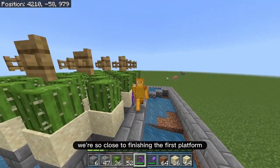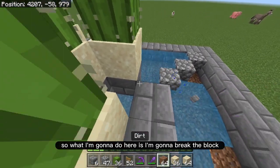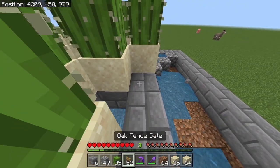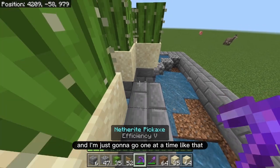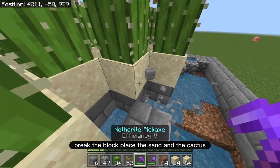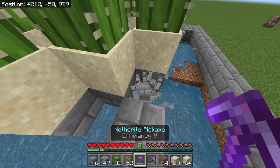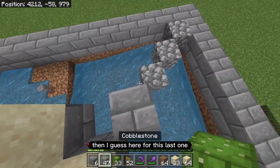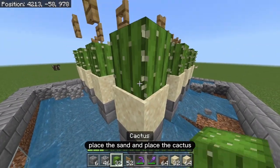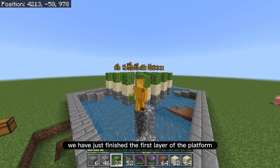We're close to finishing the first platform — just this last little strip. Break the block, place the sand and the cactus, and go one at a time. For the last one, move out to the side so you're not standing on it, then place the sand and the cactus. Give yourself a big pat on the back — we've just finished the first layer of the platform!